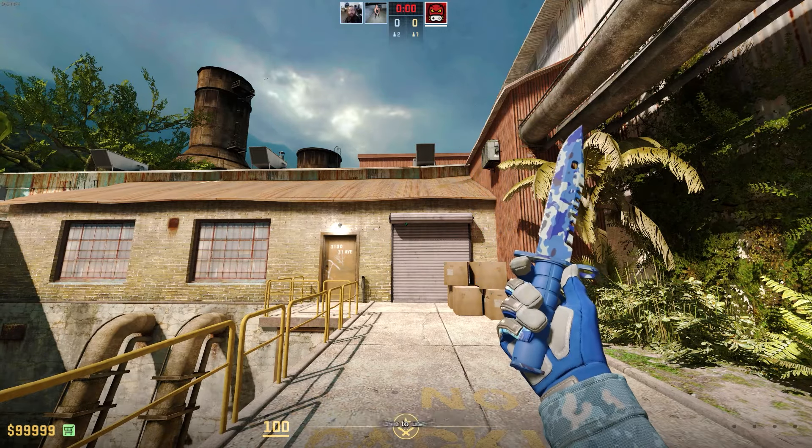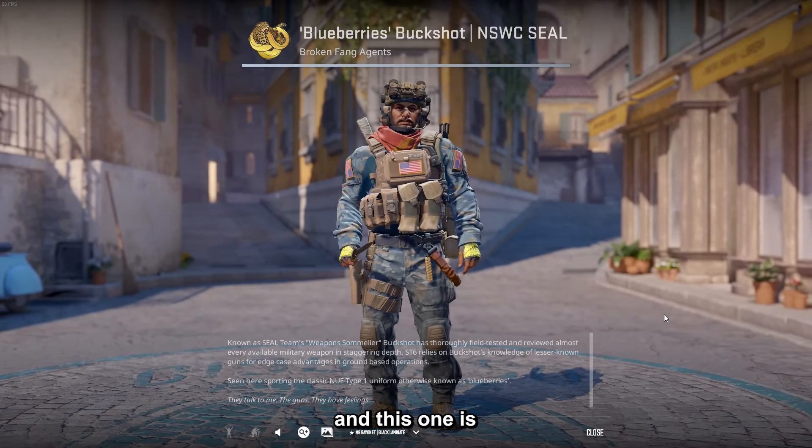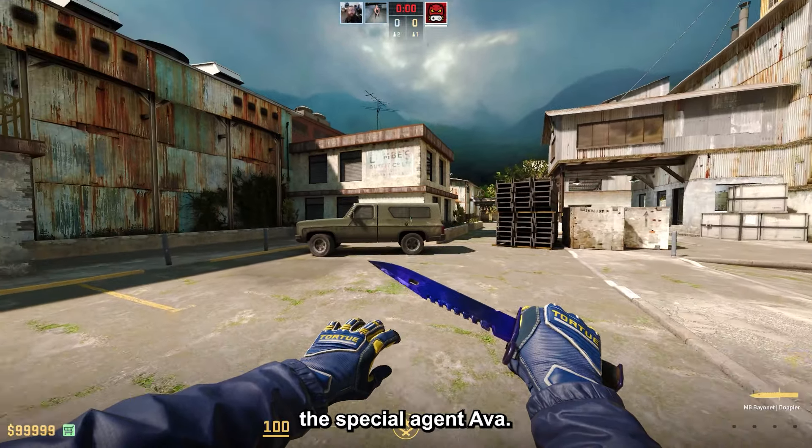The next one is Blueberry's Buckshot, and this one combos perfectly with any bright water skins or just blue skins in general. I love to use it with the Specialist Gloves Mogul — it looks so good. This one is just under $7, so it is very cheap.